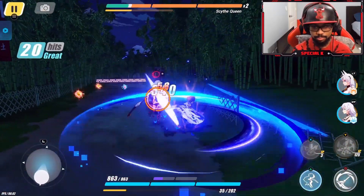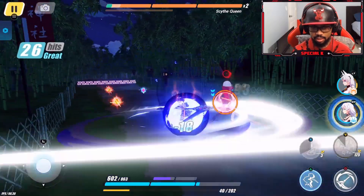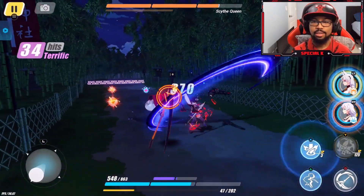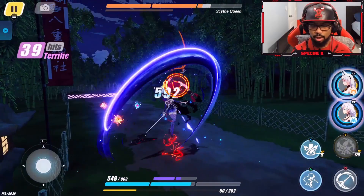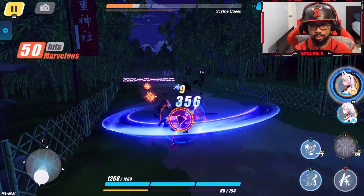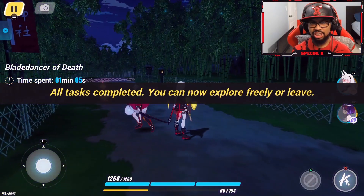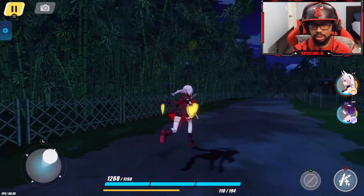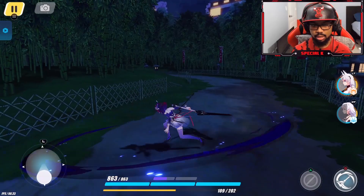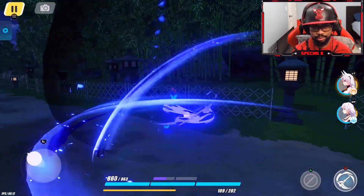Excuse me, let me switch back to her. Holy crap, okay so that's like a fire move or something. I'm trying to figure out how every character has like a certain sequence, a little combo. Okay I think that's definitely the combo, and then I switch over — boom. Yeah she's looking pretty good, she is looking pretty damn good. Yeah she teleports too.